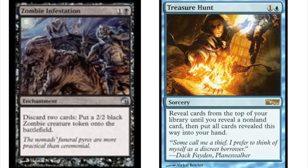What you will be discarding is obviously your whole grip of lands. Treasure Hunt reads: one and a blue sorcery, reveal cards from the top of your library until you reveal a non-land card, then put all cards revealed this way into your hand. Because you run almost all lands, you're going to draw a ton of cards. This combination is a very cute combo and it can win games.